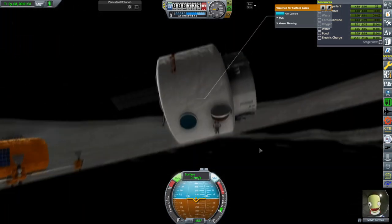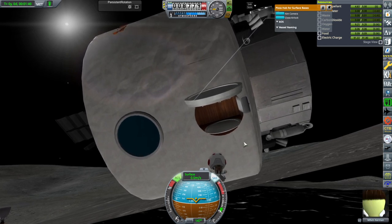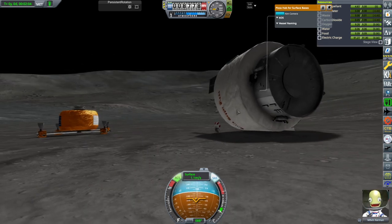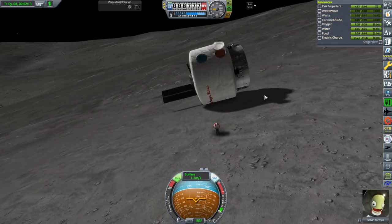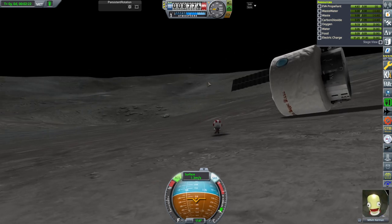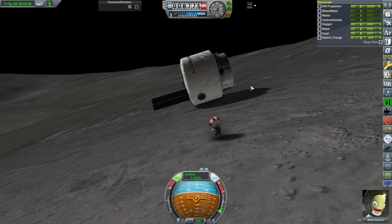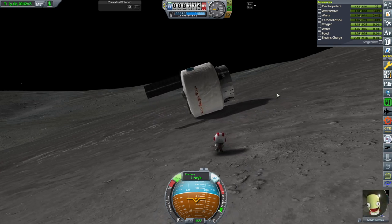First pizzeria on the moon — not successful. Still don't understand the TAC Life Support situation. Can Milven get back in? Milven can sort of move it, but not in any constructive way — Milven can roll it, and now it's rolling on its own. It looks like I forgot the collider on the hatch. As Milven chases this, we'll have to do this over and a little bit better. There you got it — the first pizzeria on the moon. Thank you for watching. If you enjoyed this video, please press like, leave comments or suggestions below, and I'll see you next time.